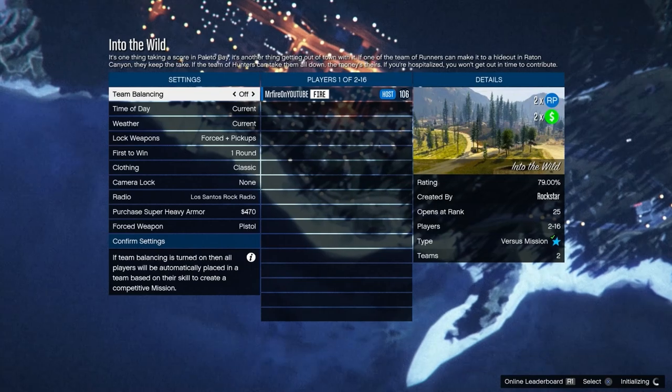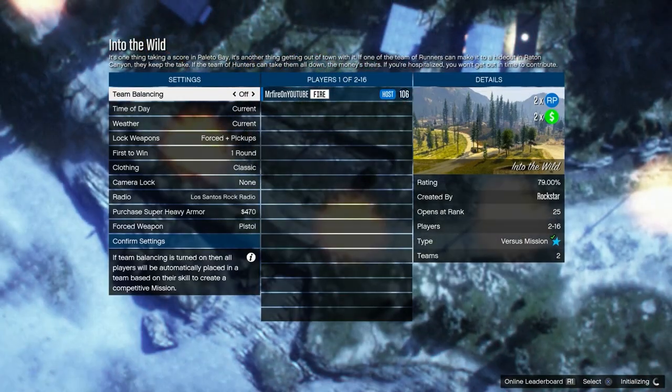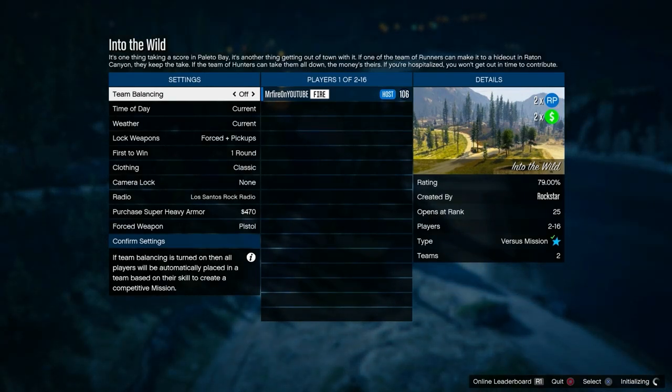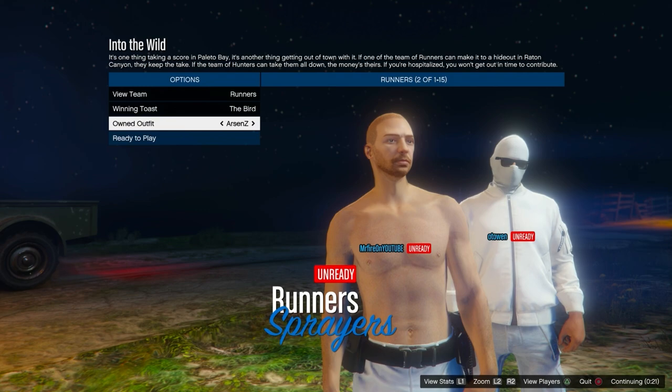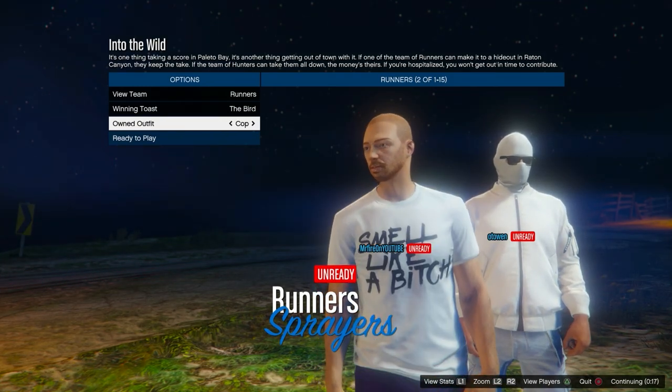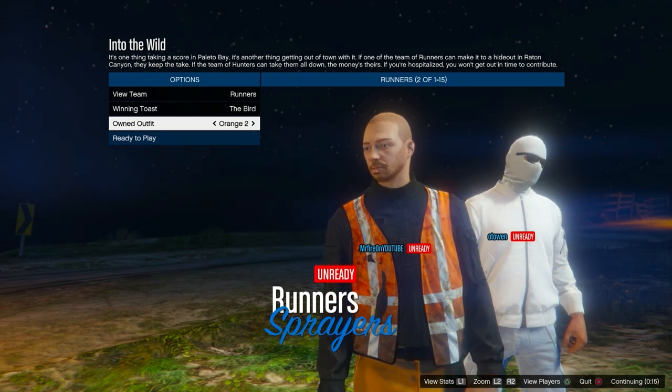Start the job and invite some people. Very importantly, set the clothing option to Player Saved Outfits — if you don't do that, this will not work. Once you're in the job, switch to the outfit we called 'Orange Two' and you will notice that the orange trash vest has been applied to that outfit.